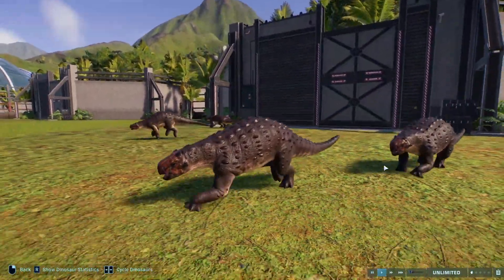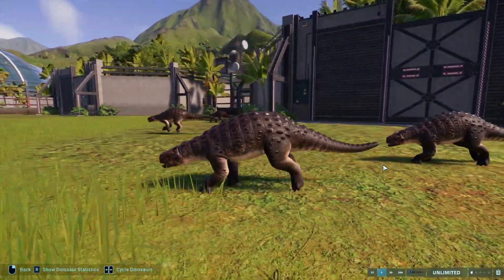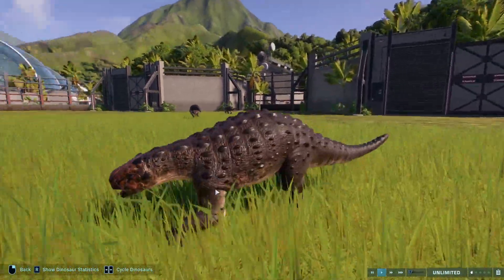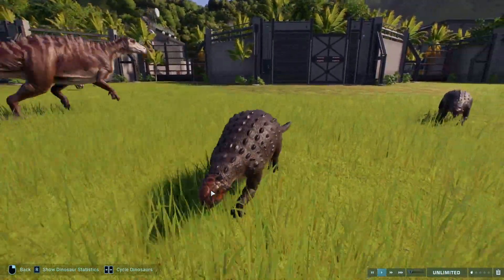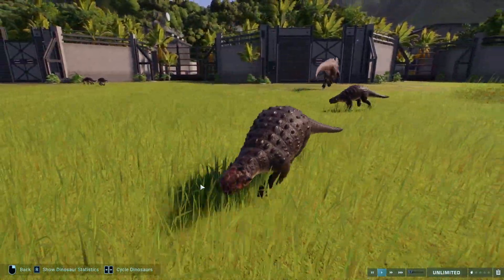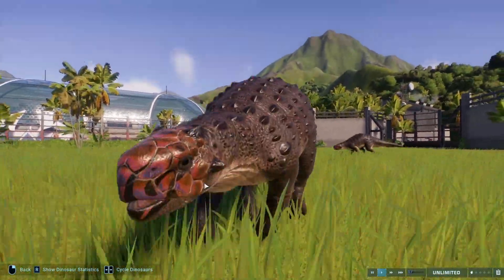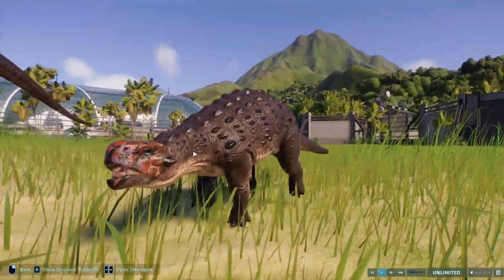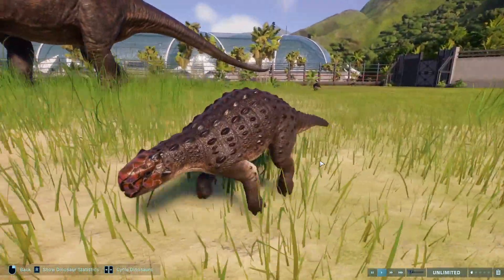Minmi was honestly a lot harder than what I thought it was because, like a lot of these dinosaurs, it has so many nice skins. But I ended up going with Yukon River and Papurana just because I really liked how the skin made this head look, with the really nice kind of pinks and purples and reds going on. It just looks really cool.